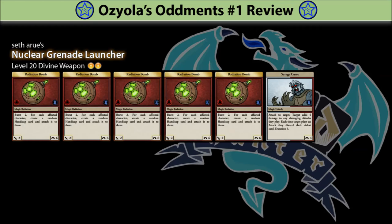Or perhaps creating a level 21 divine item with 2 bombs and Inspiration would be the most minmaxed version? Of course, I know the answer, but I leave you humans to ponder the different options. Okay, let's move on.